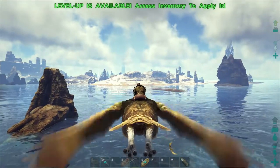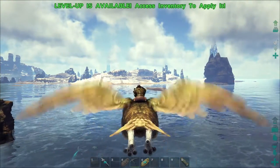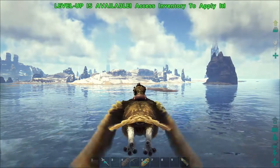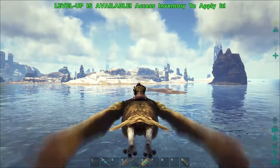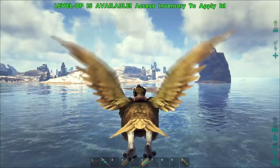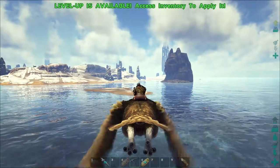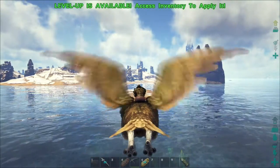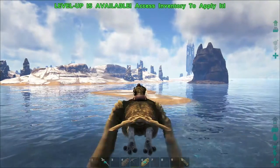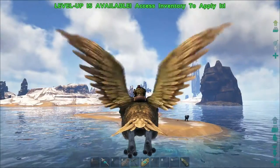Right then, I'm going to look at the engram points and have a look at some of the other things, because there's supposed to be a tent and a boat, maybe some other things as well. We can do saddles as well apparently — some of the saddles for dinos from way back, they've only just put the saddles in now.